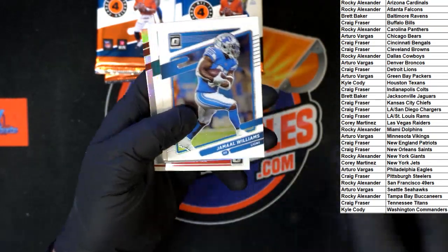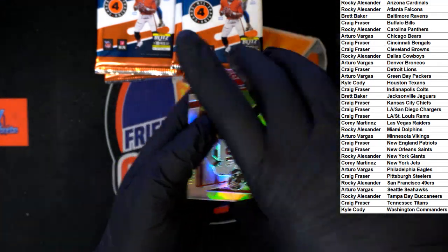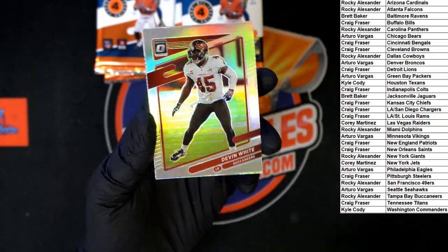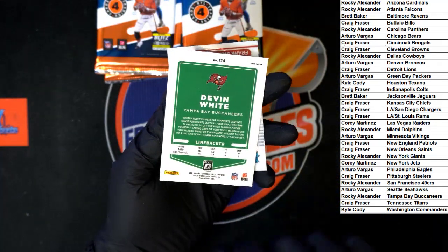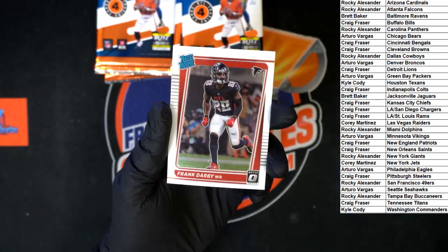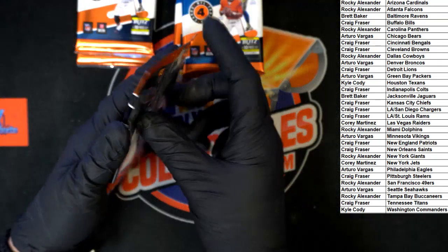Jamal Williams to start it off for the Lions, Marvin Jones for the Jags. We got Devin White in there - little chrome prism, very nice - and behind that Frank Darby rated rookie for Atlanta. Next pack.